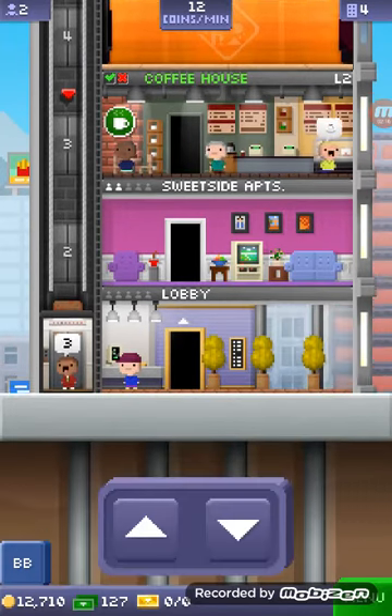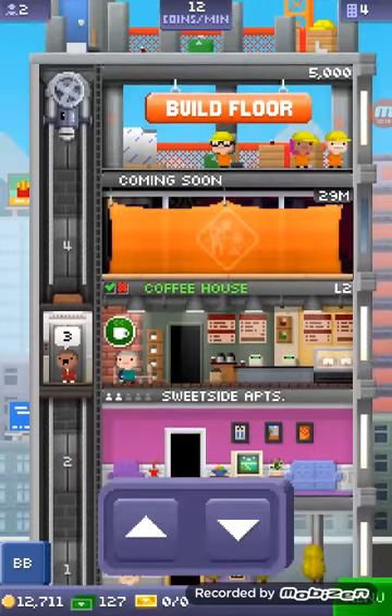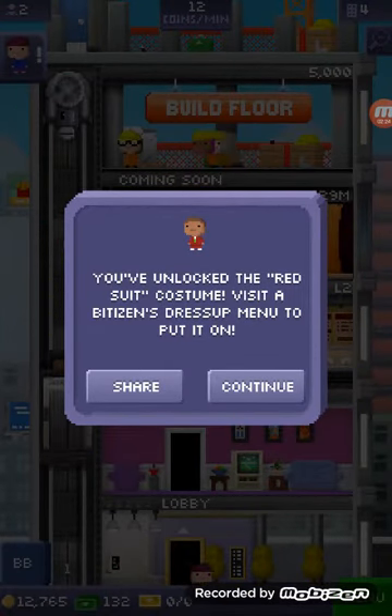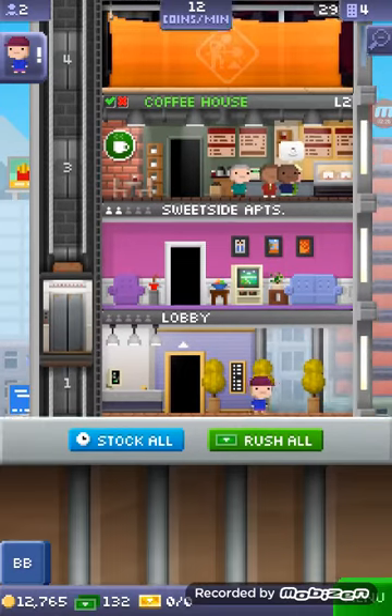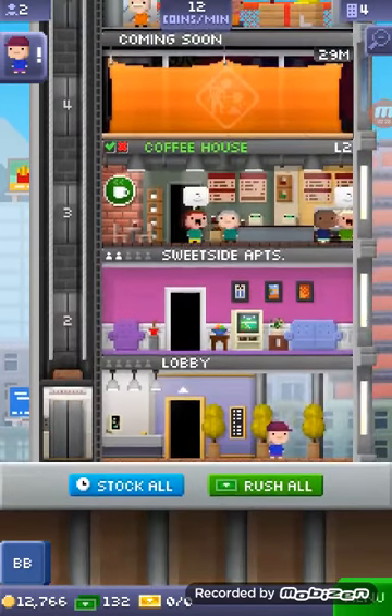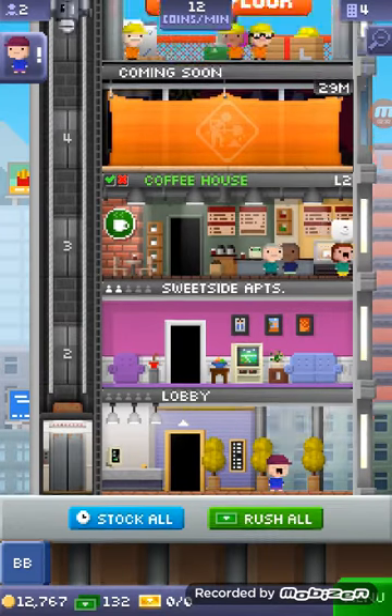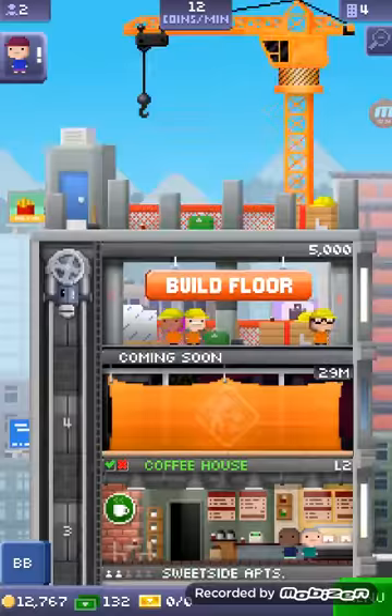So now I have another person that wants to go to floor three. You've unlocked the red suit. So basically what you do is just get little people into your places and build it up from there. Apparently you can get, like, a lot of floors.